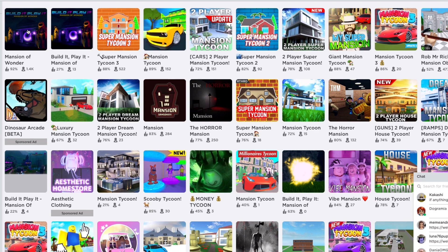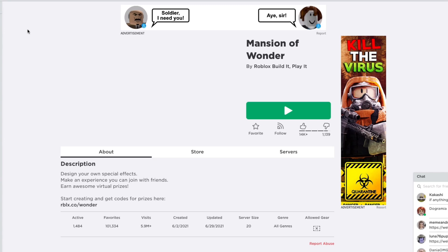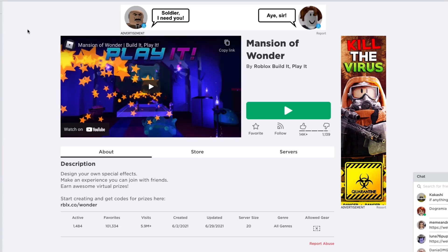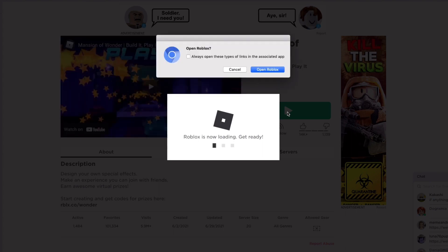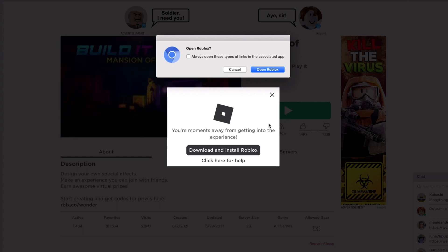We're going back into Mansion of Wonder because that's where it is. They added another one — so either we just didn't know or we found a new one, whatever the case may be. Let's go in to Mansion of Wonder. Remember last time we got all these codes? We got all the cool different effects — the fire one, the purple one, and all that. If you didn't get them yet, I made a video about it so go check it.